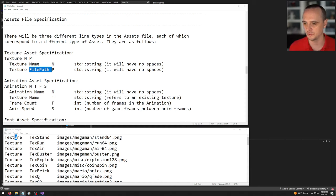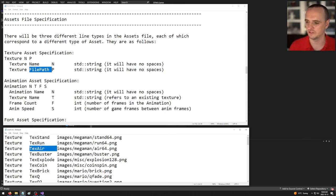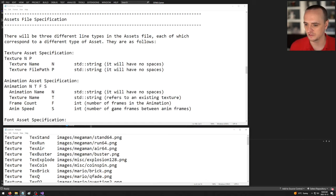In the assets file you'll see textures defined like: 'Texture TexStand', 'TexRun', etc. Since this runs from the bin directory, paths go like images/MegaMan/run64. That is the texture containing the run animation.